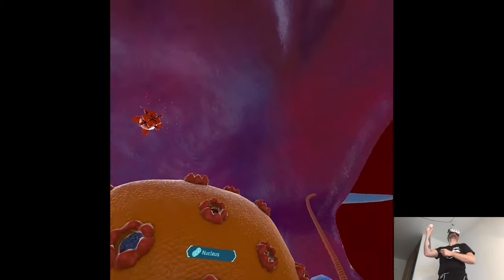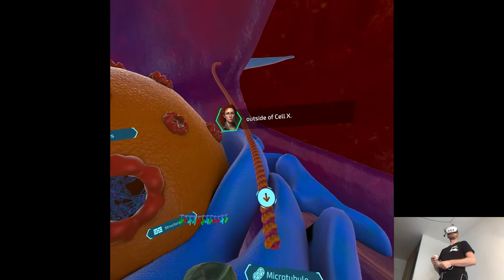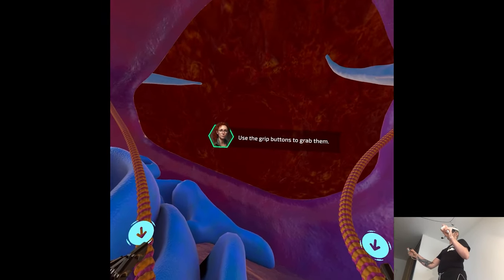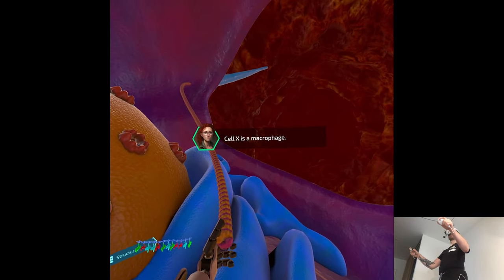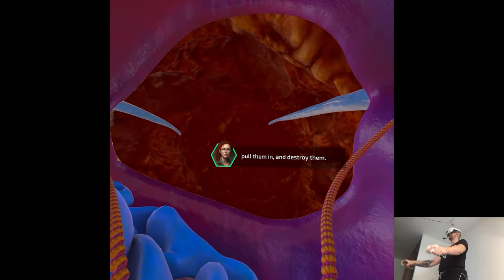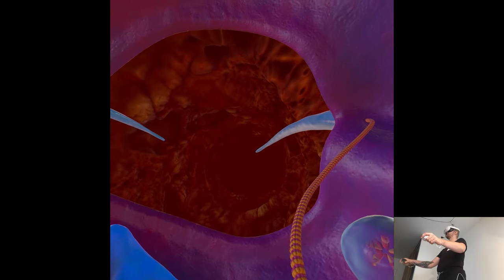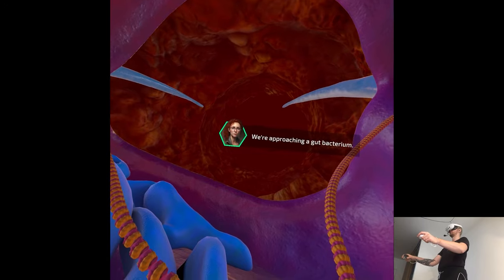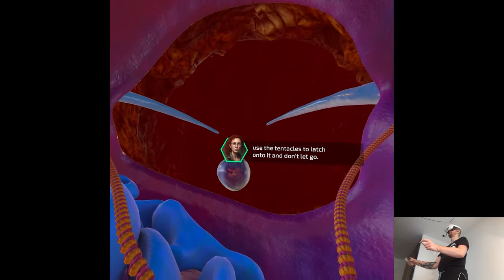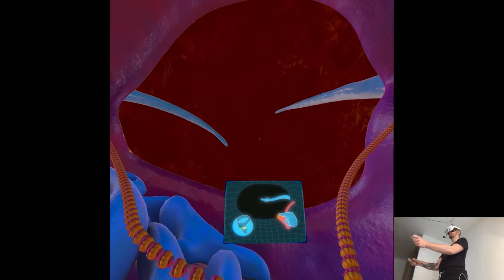Excellent work, pilot. The microtubules are the key to interacting with the world outside of Cell X. See those two tentacles out there? You can control them by grabbing the ends of the microtubules using the grip buttons. Cell X is a macrophage - a kind of immune cell that uses tentacles to latch onto pathogens, pull them in and destroy them. We're approaching a gut bacterium - when it's in range, use the tentacles to latch onto it and don't let go. Our bodies are disgusting by definition, so...